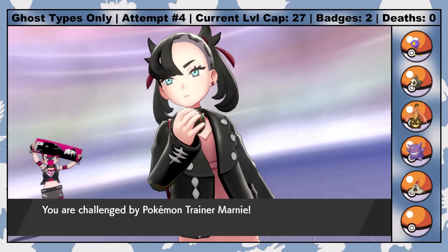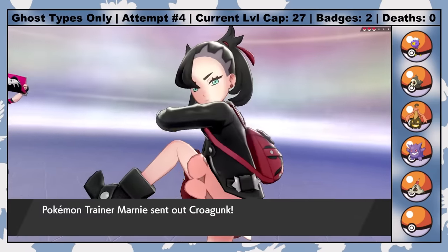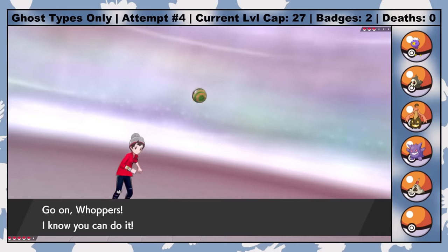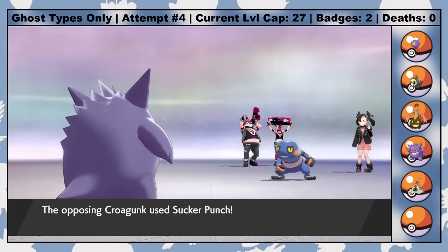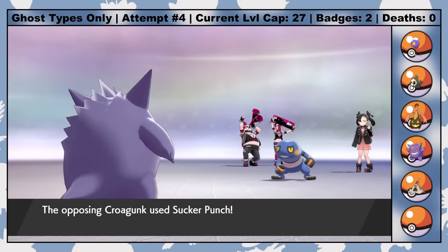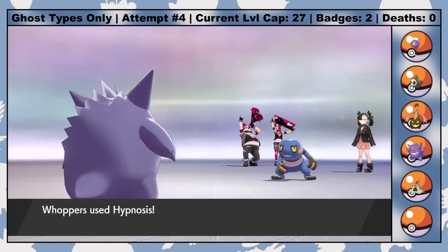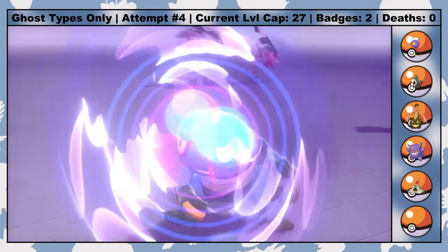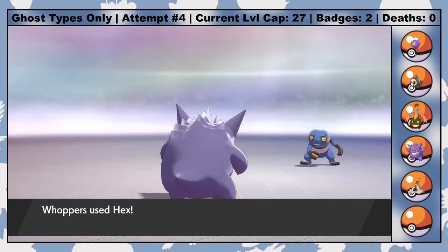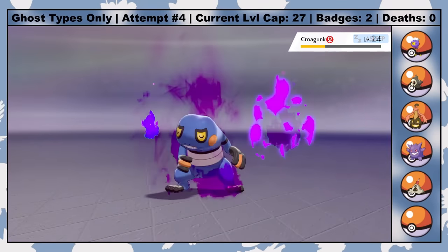Specifically against all of Marnie's relatively annoying Pokemon. She starts with Croagunk, who's not actually a Dark type but still threatens with super effective Sucker Punches. This is easy to play around by using Hypnosis to put Croagunk to sleep, guaranteeing at least one turn of sleep on the following turn, making it safe to take out Croagunk with a Hex. I do manage to miss the first Hypnosis, but what do you expect from a 60% accurate move?